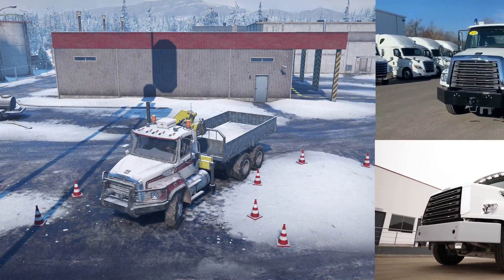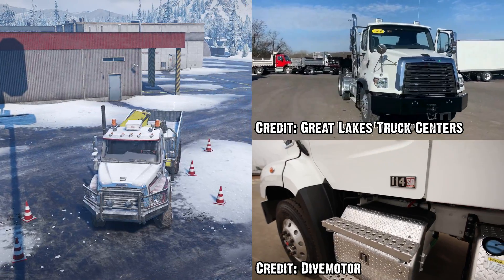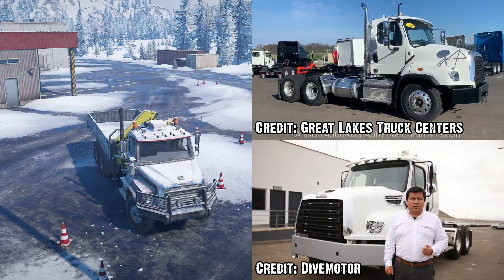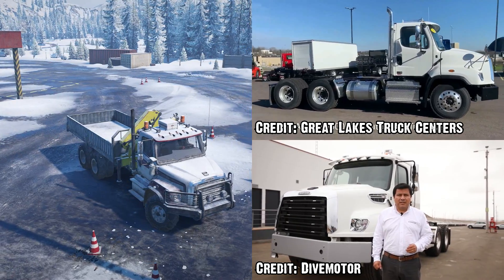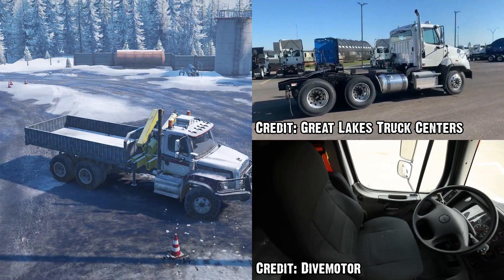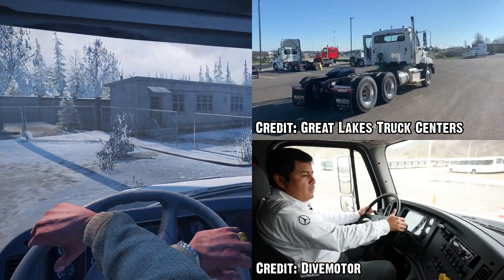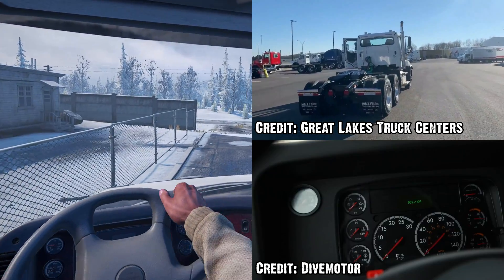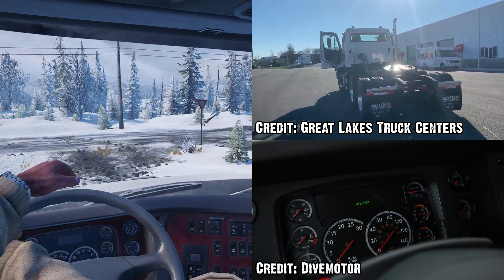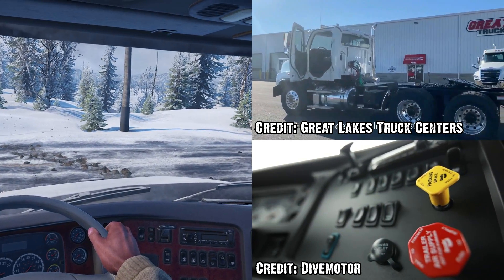The licensed in-game model is based on the 2010 Freightliner 114SD conventional chassis, which is still in production today. The modern 114 is described as a severe duty truck and is designed to pull loads over 35 tons without breaking a sweat. Enabling this pulling power is a Detroit Diesel DD13 engine outputting 505 horsepower and 2500 Nm of torque, almost putting it on par with the Western Star twin steer on paper.